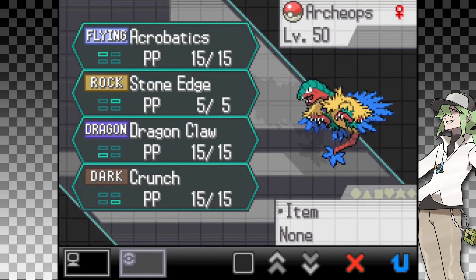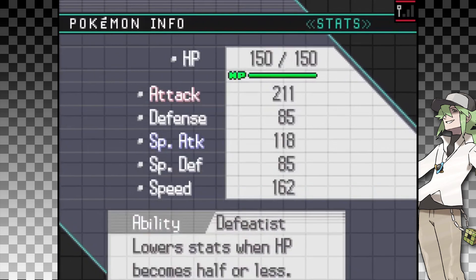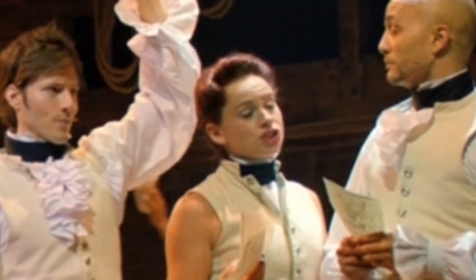Archeops has Acrobatics, Stone Edge, Dragon Claw, and Crunch. This dude is definitely the brawn of the team, with the ability Defeatist. Well, he's gonna lose — that's just Defeatist. I just love Hamilton references.